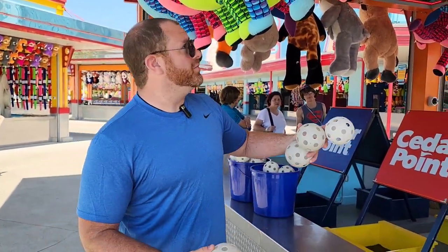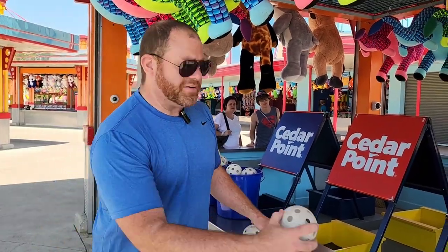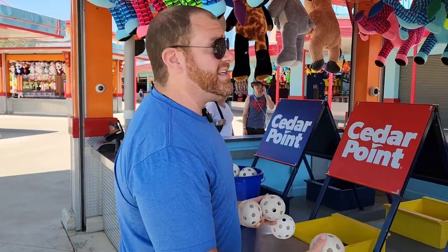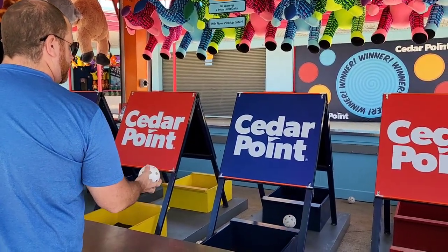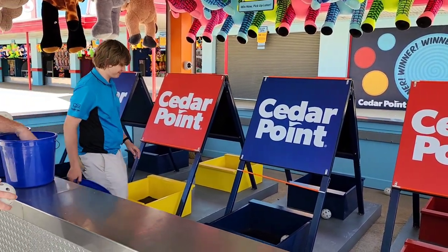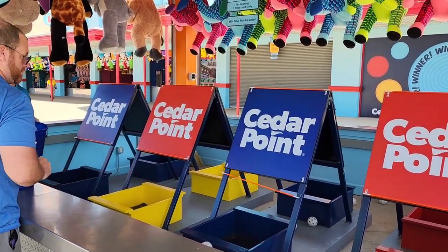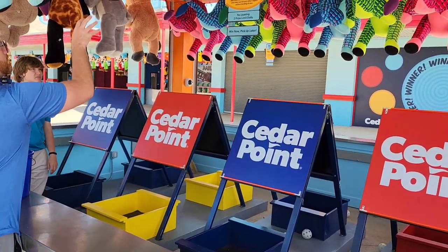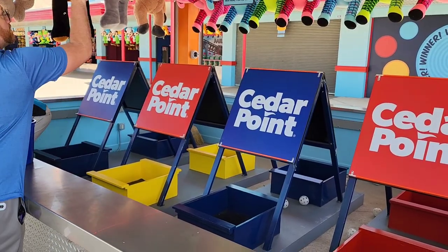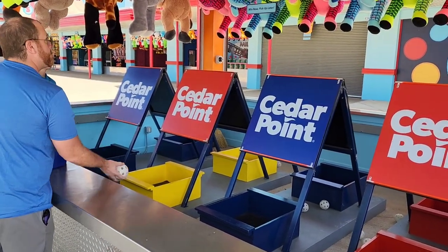Technique number two is a high arcing throw, which makes it difficult with these plush here and a little bit of the wind, but a high arcing throw that hits just about a half inch above the bottom bar, and it should skim off, hit the front, and stay in. I haven't won this one very often. We normally do the other technique that we just showed you, but we're going to give it a shot anyway today. Brady had a lot of very close throws using this strategy, but wasn't able to actually perfectly execute it. But hopefully you can understand the concept of how to execute the high arc strategy.